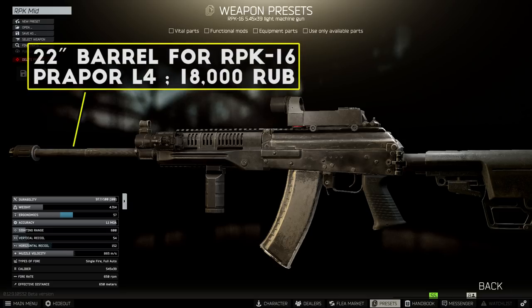You can also swap the barrel out for the 22-inch RPK barrel if you have Prapor Level 4, which will run you about 11,000 rubles after you sell the old one, and then your recoil falls down to 54 points for a pretty small investment.